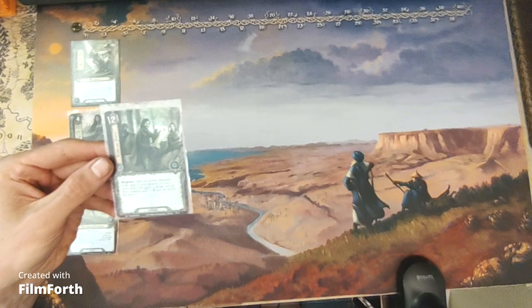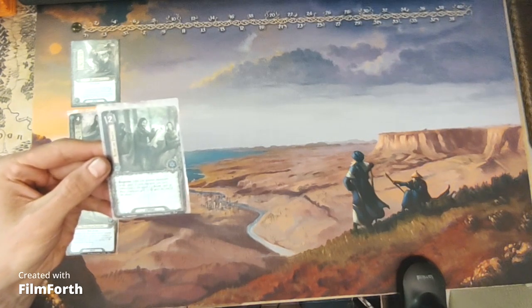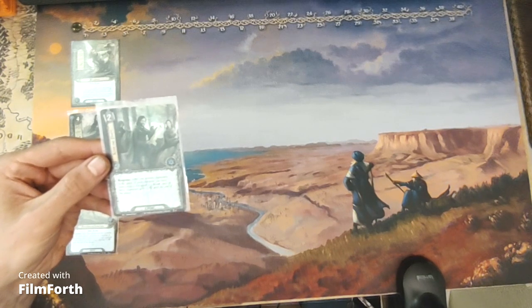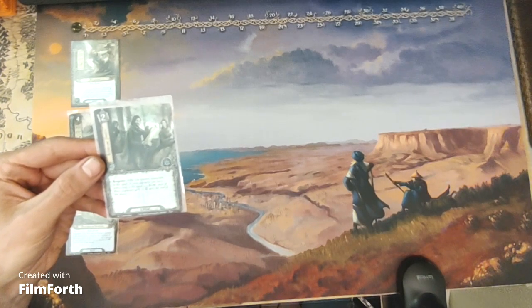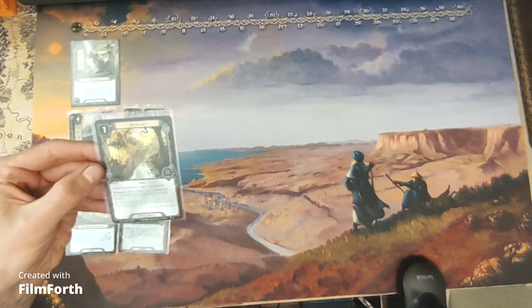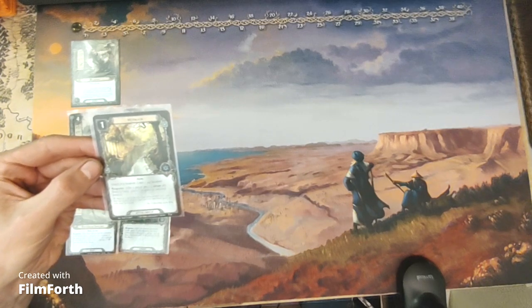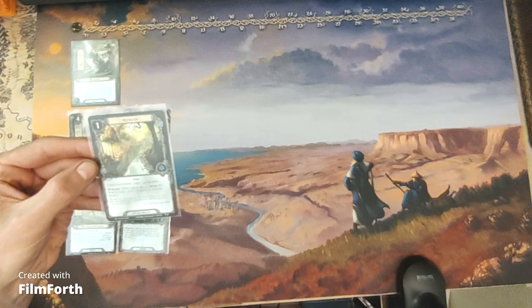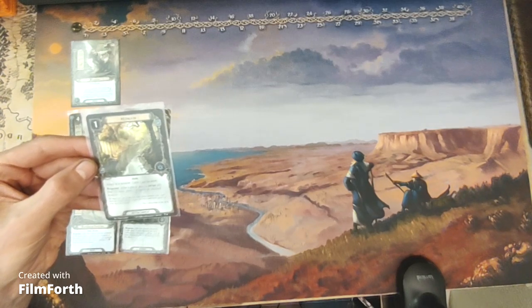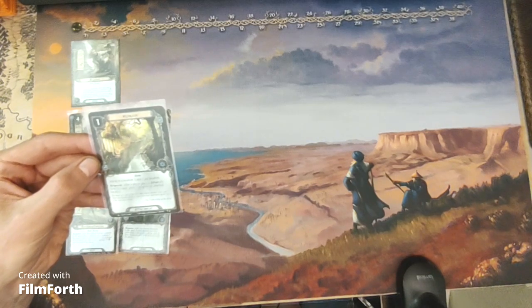Scouting Party is a two-cost spirit event. Response: after you commit characters to the quest, if each character you have committed to the quest is a Scout, each of those characters gets plus two willpower until the end of the phase. And Heed the Path is a one-cost spirit attachment — Item. Attach to a location. Limit one per location. Response: after a player places a Sylvan ally from his hand, place one progress on attached location.